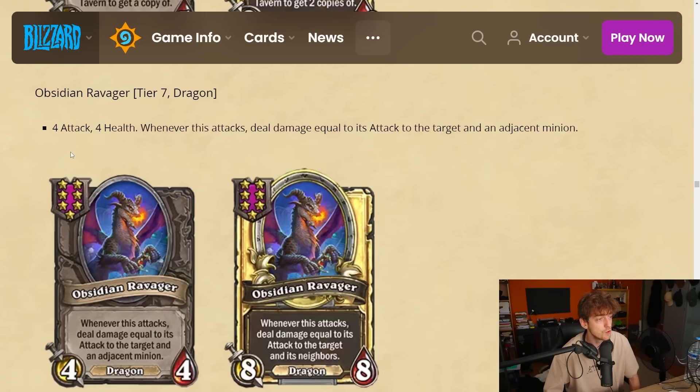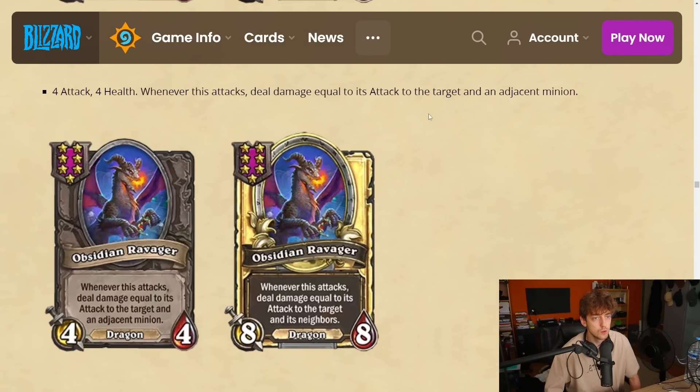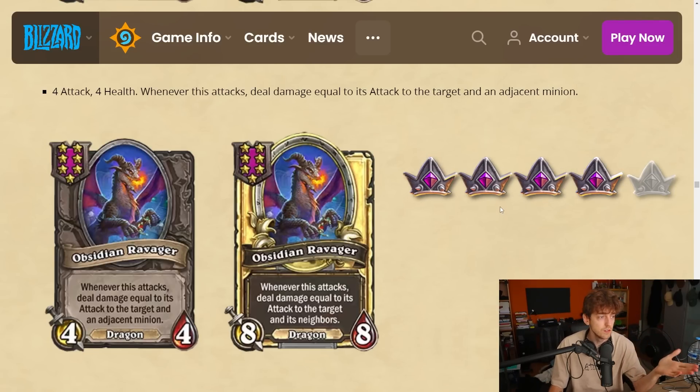Obsidian Ravager — tier 7 dragon, 4-4. Whenever this attacks, deal damage equal to its attack to the target and an adjacent minion. It doesn't actually attack in, so it kind of doesn't lose health — or wait, it might still attack in after. It's kind of like a cleave or a wildfire, or a half-Hydra. It's really good because it could just not get traded and deal so much free damage. On a divine shield it deals damage first and might still die, but it's still really good. I'm gonna give it a 4.